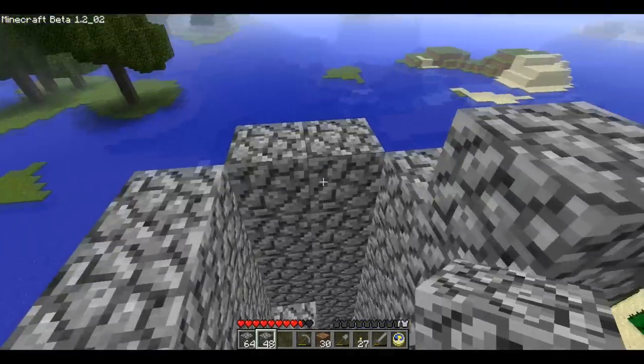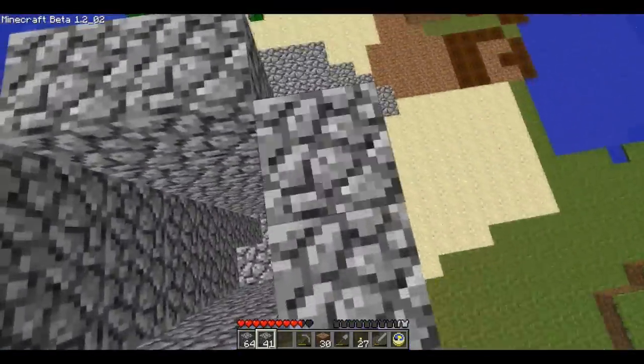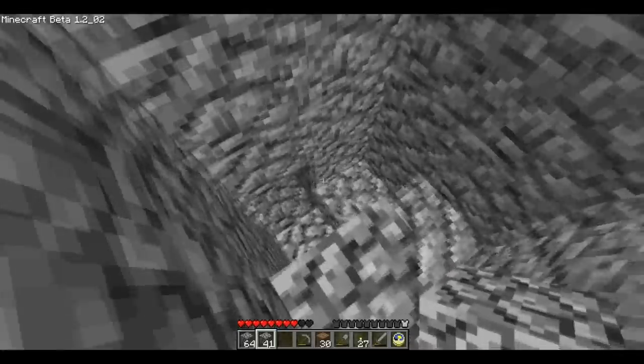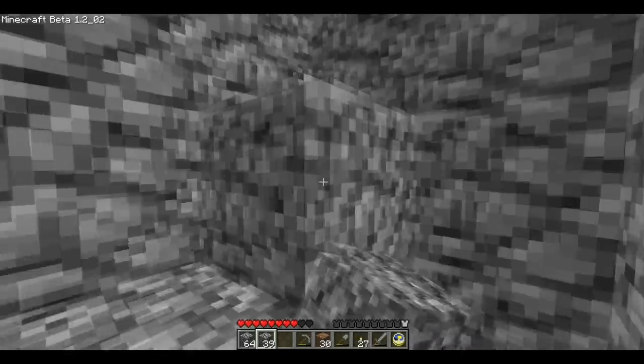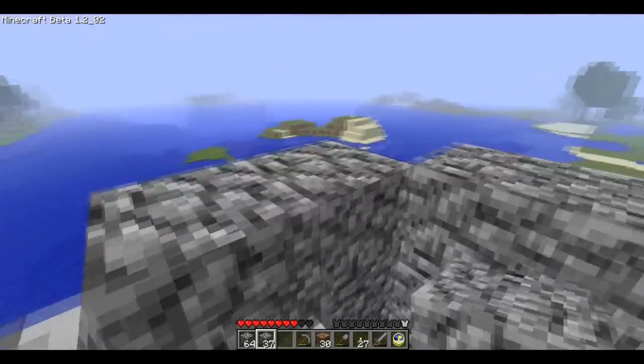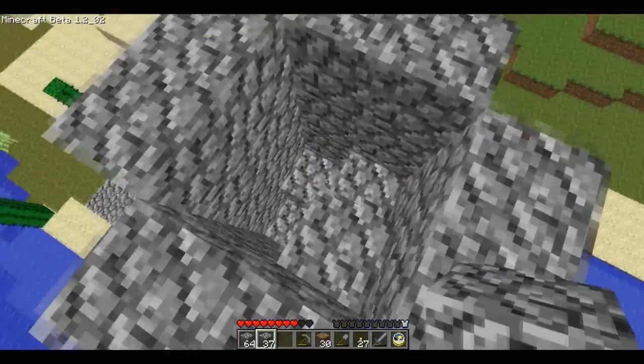It's so much easier to just double-tap a mouse real fast and do it like this. Oh god, I'm gonna lose a heart here — or half a heart. Why is that a full heart? It might have been a full heart. All right, how high are we? We're not even that high.